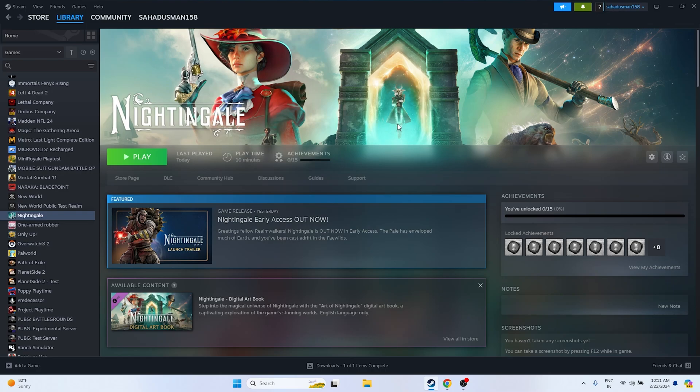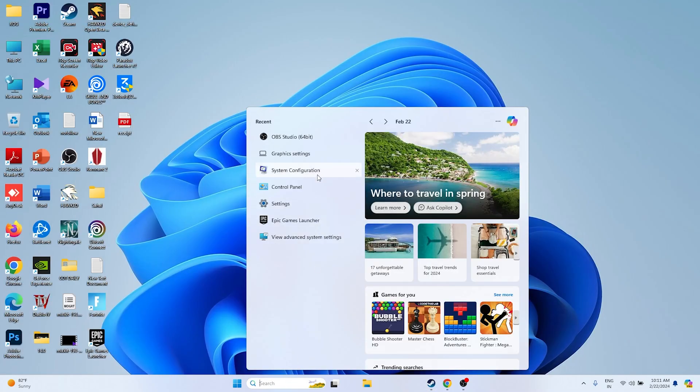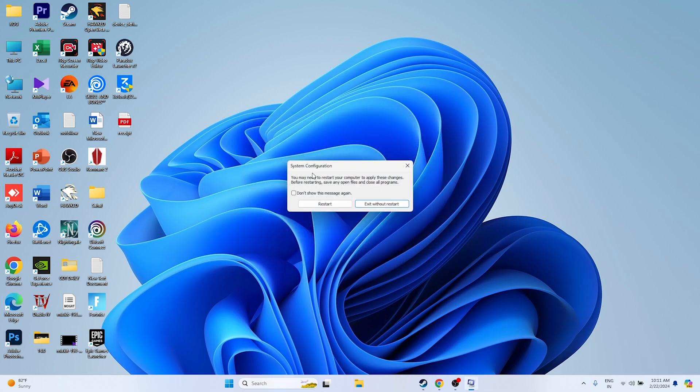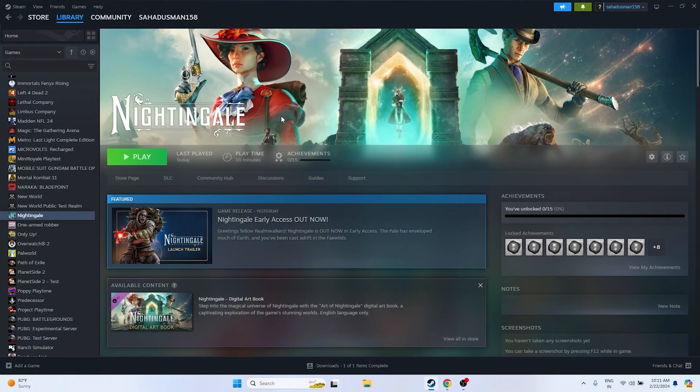Next, perform a clean boot. Go to System Configuration, navigate to Services, click 'Hide all Microsoft services', then click 'Disable all'. Click Apply and OK. It will ask for a restart — go ahead and restart. After the restart is done, try launching the game.